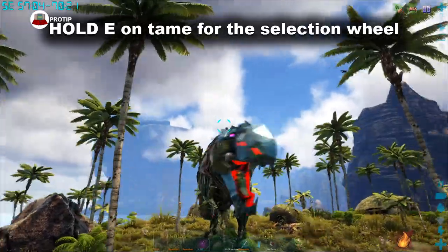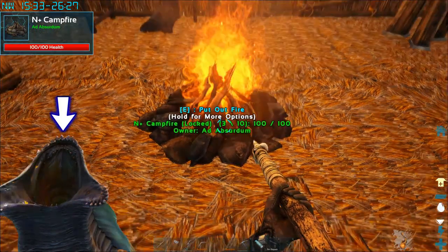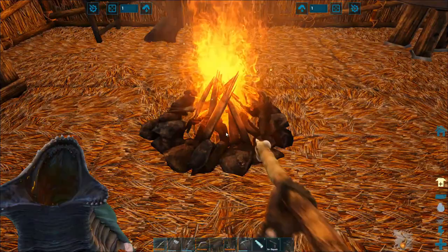If your tame gets a leech, you'll have to remove it by using the selection wheel. If you get a leech, you'll need to step in fire — so build a campfire and walk on it.